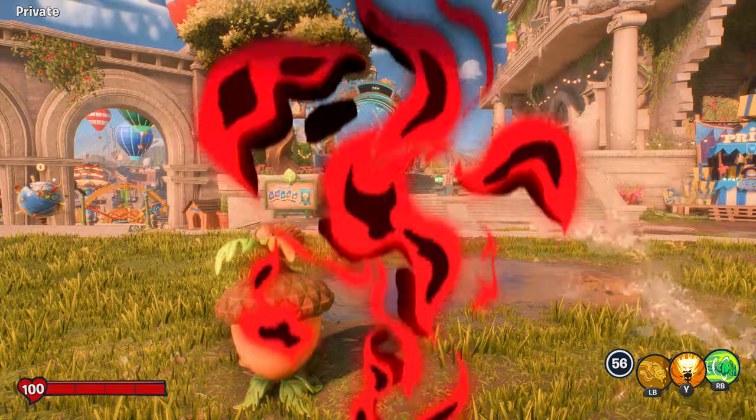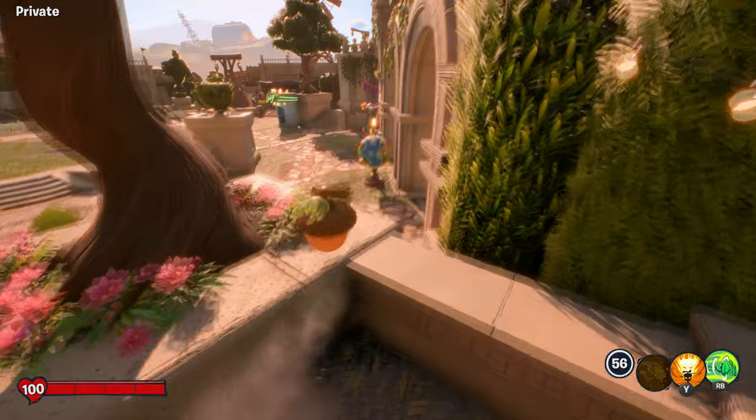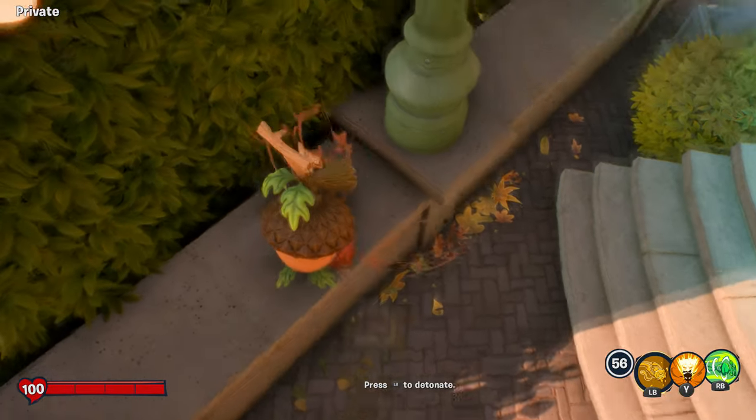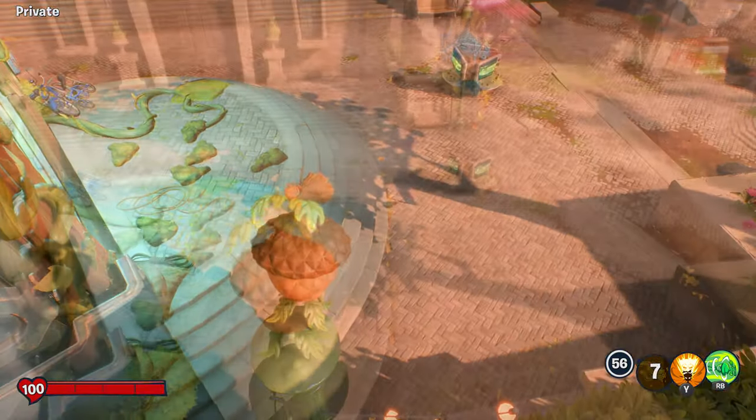Right then, here we are in Giddy Park. What you need to do is head over to this lamppost. Make sure you jump on here, else you'll get blocked by an invisible wall. So you put your sap trap down, jump, and activate it to fire yourself into the air — and you need to land on the lamppost.